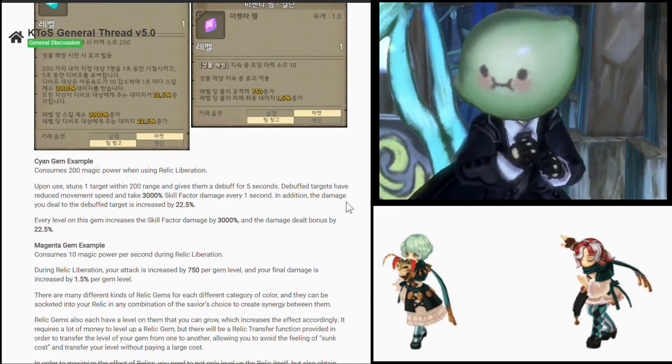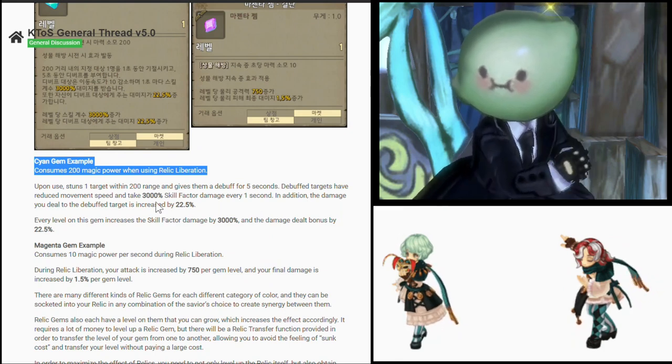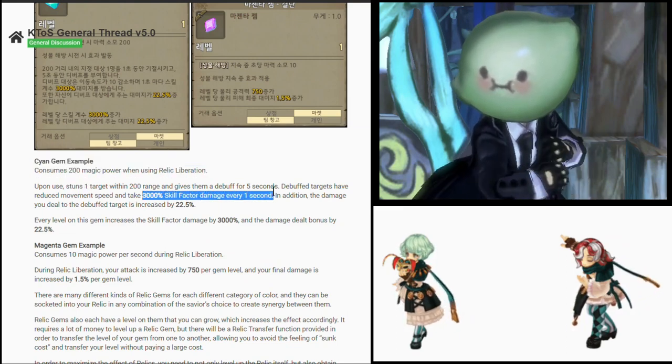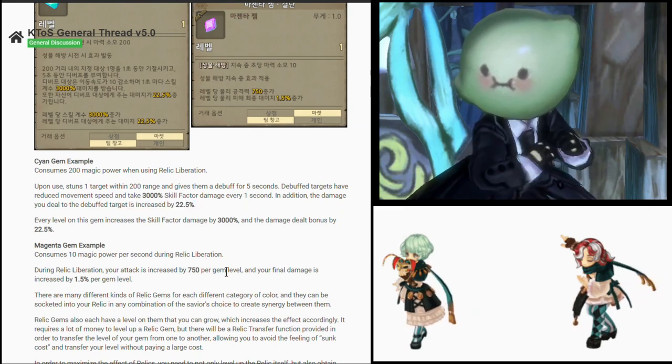Here's some Korean text I can't understand. Here's the proper description of the gems. According to this, the cyan gem consumes 200 magic power when using the super saiyan mode, and what it does is stun, then debuff the enemy, then damage the enemy every one second, and your damage to the debuffed enemy is increased. Okay, doesn't seem like much to warrant the super saiyan name.